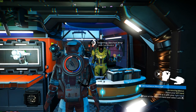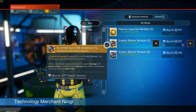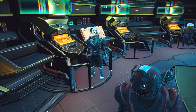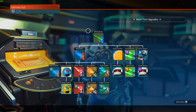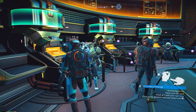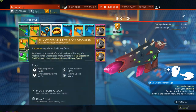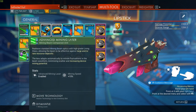Moving on to the multitool — the upgrade modules are found on the space station and can range from C to S class, so pay close attention to what you're upgrading. Always try to grab S-class when you find it. The regular base tech upgrade tree can be found on the Nexus at the NPC Iteration EOS, which you unlock by completing missions and spending nanite clusters.